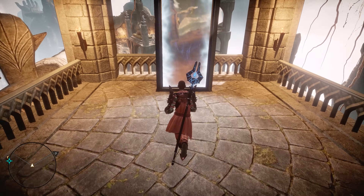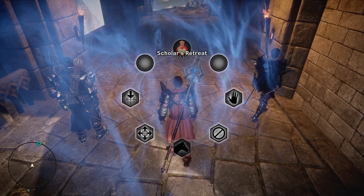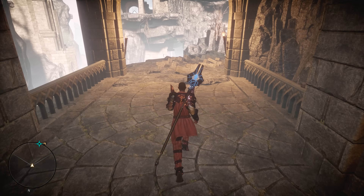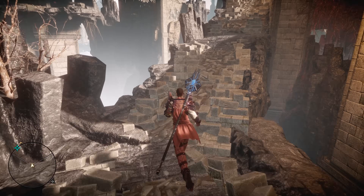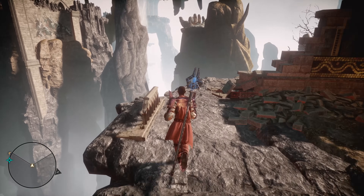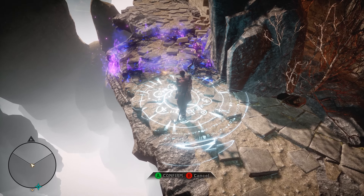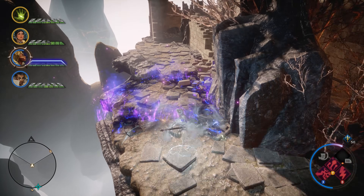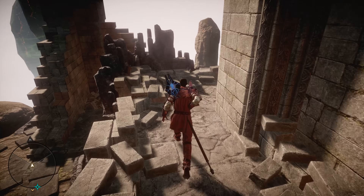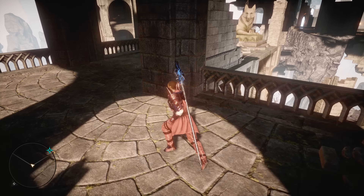When you get to the other side, tell everybody to hold position — this isn't a necessity, it's just for the sake of time. You want to switch to a character that has either an invulnerability skill, or a mage that has their barriers built up so that you have the Guardian Spirit passive and the Strength of Spirit passive, because you're going to need to walk — not fade-step, but walk — through some of this purple fire, and you want to make sure you get through it without dying.